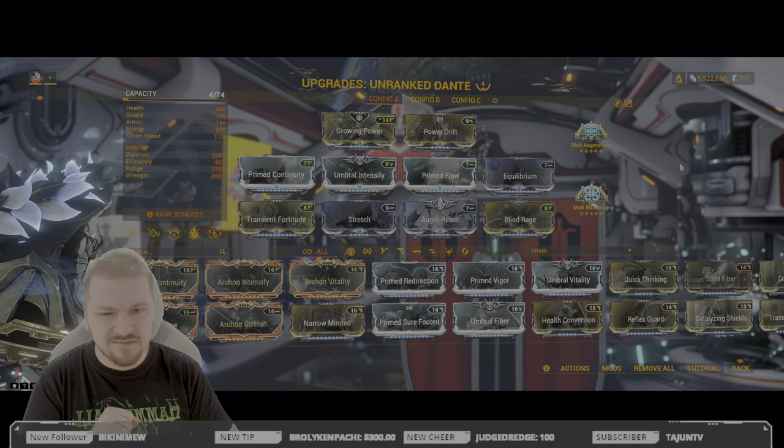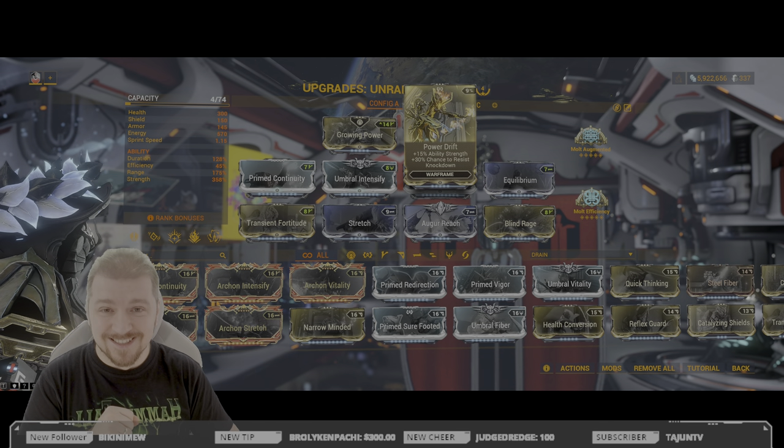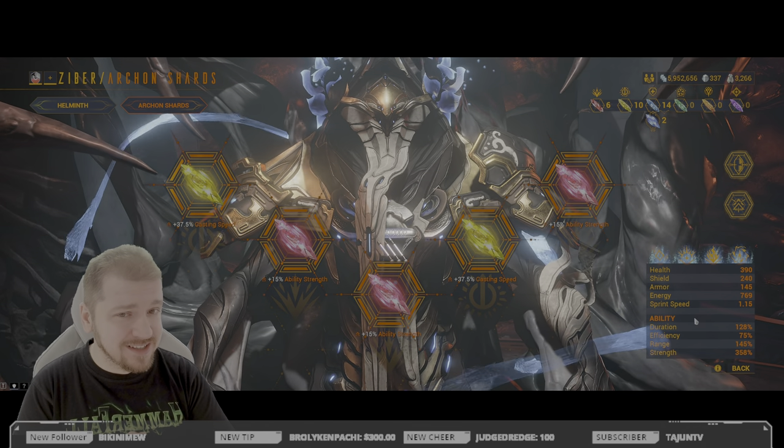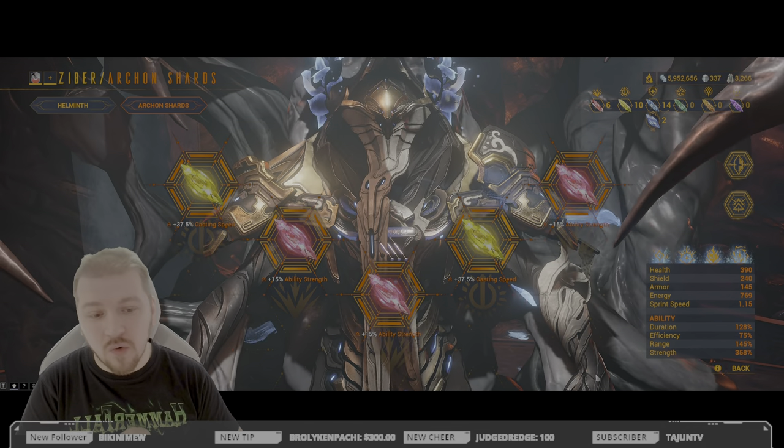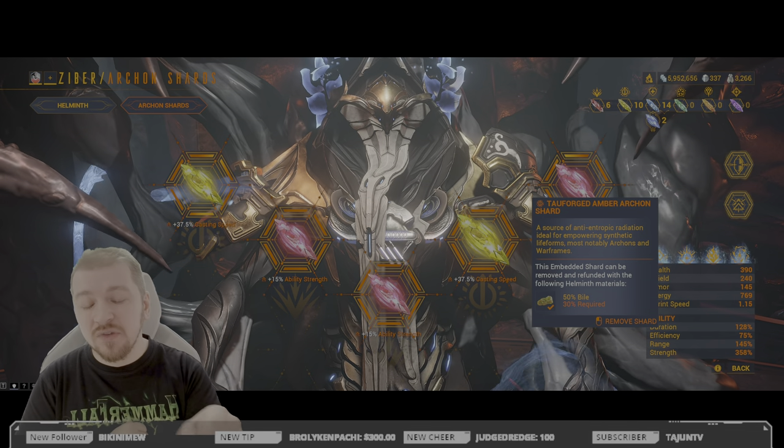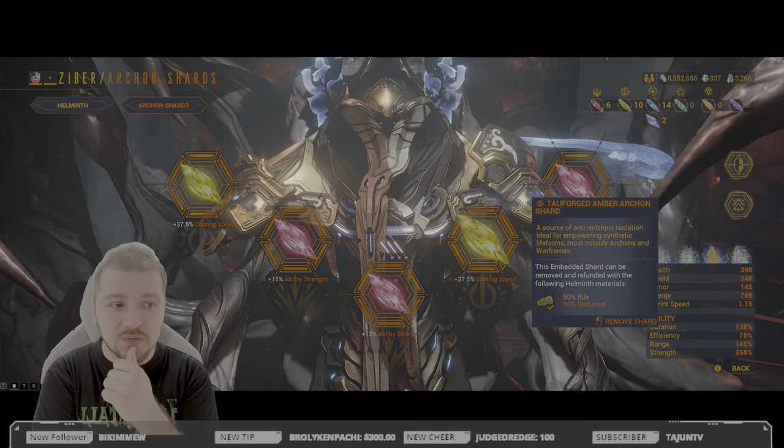You do need duration for a bit more comfort so Prime Continuity is a must, while Molt Efficiency is optional. And more power? Yes, shards. Dante loves power strength so you can go full red, but my recommendation would be to skip two of them and go for yellow casting speed shards — with these you'll be spamming so much that Simaris will actually block all of your abilities.